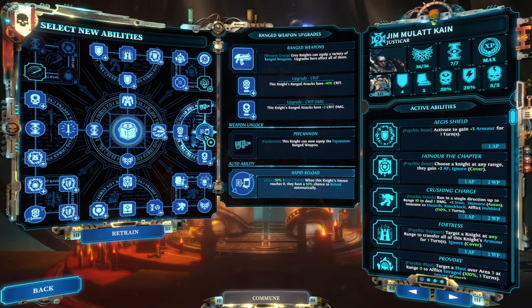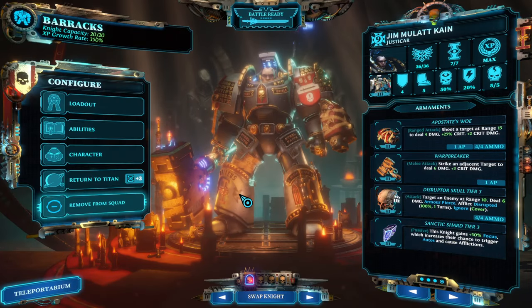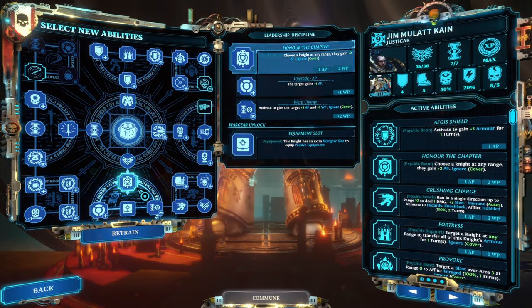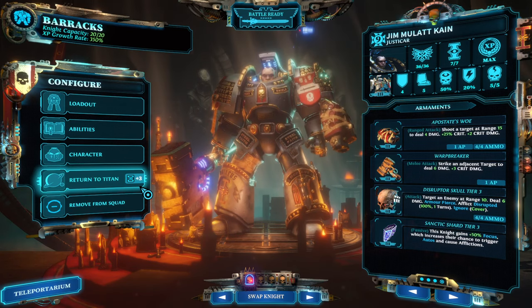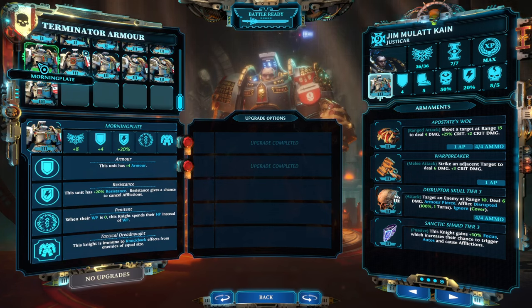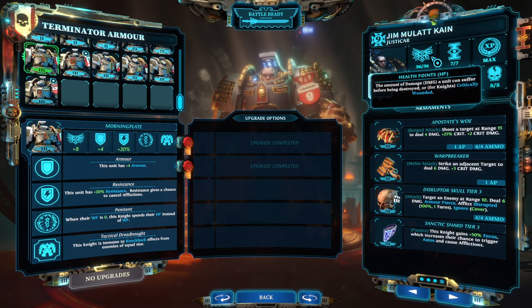What that does is: twice a turn there's an almost 100% chance he will reload, and when he crits in melee he gains one AP automatically — so that's two AP this character can generate by themselves. I'm running a Sanctic Shard tier three, so the 50% chance becomes actually 100%. Now for the equipment, the best armor for that particular position is the Morning Plate, which has a unique perk called Penitent — whenever willpower is empty, they start spending health points.